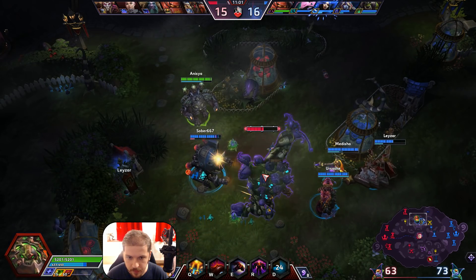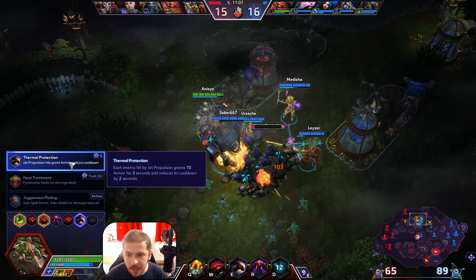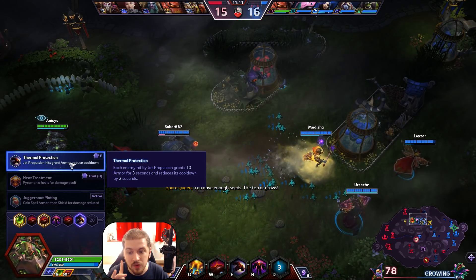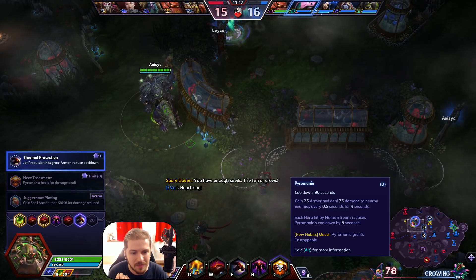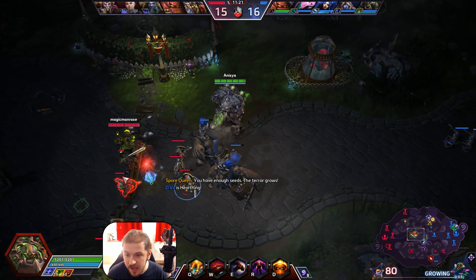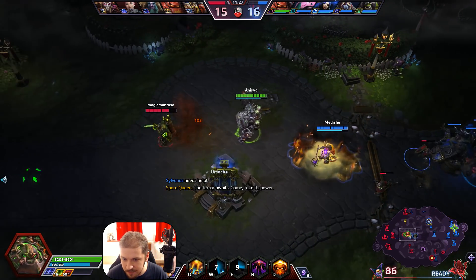Next talent for Blaze at level 16 — we're gonna go with Thermal Protection: each enemy hit by Jet Propulsion grants 10 armor for three seconds and reduces the cooldown by two seconds. So when you charge in, obviously you want that armor. If you couple it with Pyromania they stack together — that's gonna be a whole lot of armor and you're gonna be able to tank for your team.